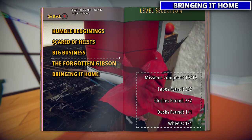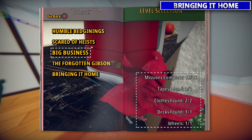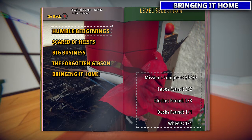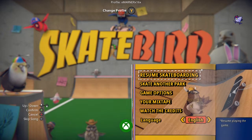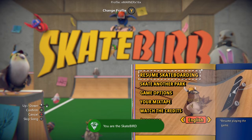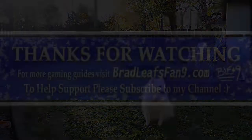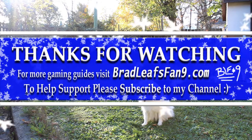If you completed all the missions and got all the collectibles, you'll get the final achievement. Make sure to complete all missions — press the start menu and change level to check which ones you have and don't have. By the end of the credits it should pop when you get to the menu. If you get stuck on any missions, I have a video on that as well. Once you reach the main menu, your achievement will pop and you should have a thousand G in Skatebird. Hope you enjoyed the game and my videos!